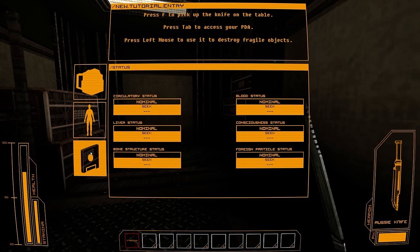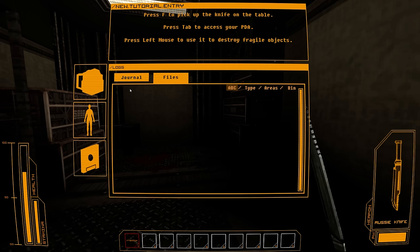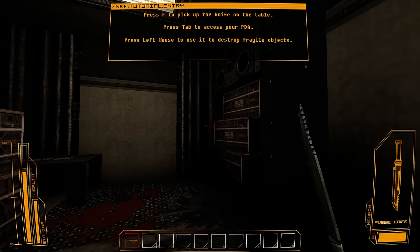Liver status, bone structure status, foreign particle status, consciousness, blood, circulatory — interesting. I kind of thought, if I'm totally honest, when I first looked at this I thought it might be like a kind of cheap, stick-it-together kind of thing. But there's some work in this.